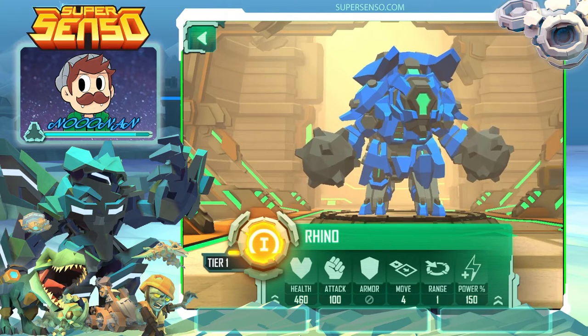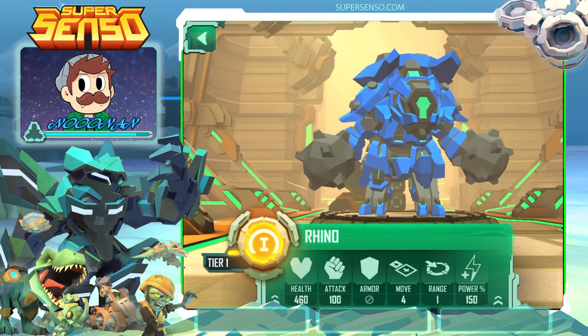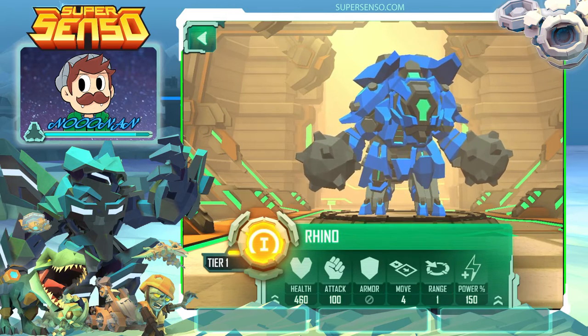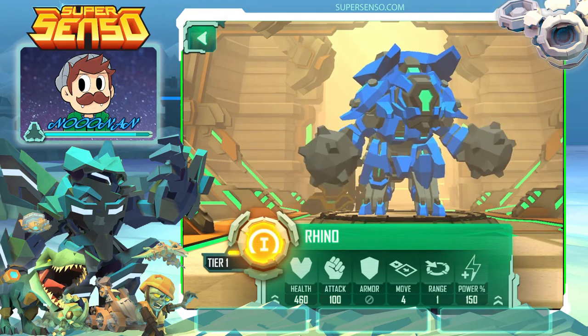As far as playstyle goes, he can be played in various different ways. If you're interested in rushing and you like to approach enemies very fast and hit them very hard, this is a good Senso for that, because if you approach, you can push enemies back, preventing them from counterattacking and putting enemies on the defensive.